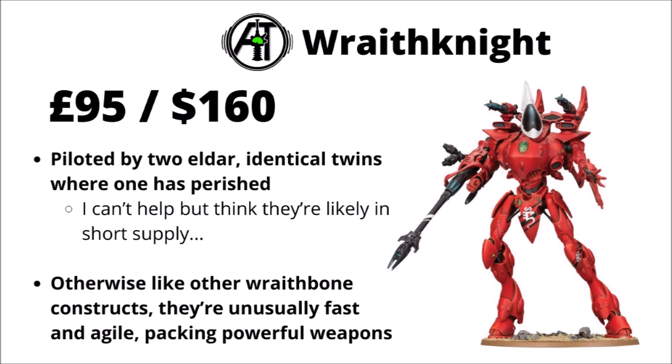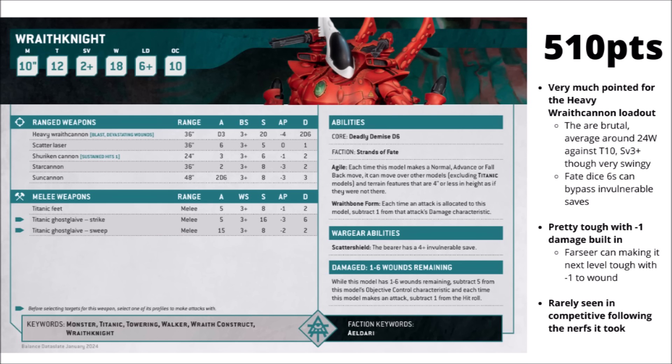For the Eldar's plastic super-heavy, we have the Wraith Knight at £95 or $160 from Games Workshop. This one has the curious lore of being piloted by identical twins where one has passed away, their psychic bond allowing the Wraith construct to be piloted with uncanny precision. Like many Eldar big Wraith bone constructs, it's unusually fast and agile for such an enormous war machine, and remarkably tough to incidental firepower - even heavy anti-tank weapons might fire to very little effect against these things.